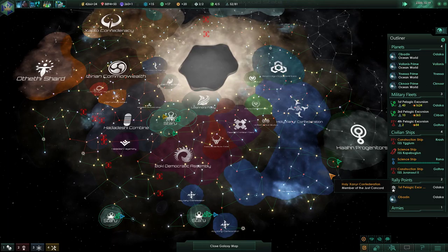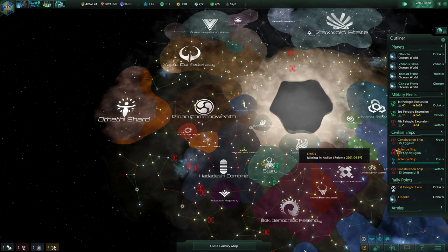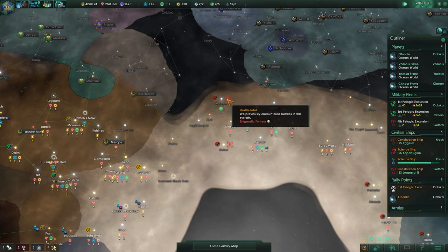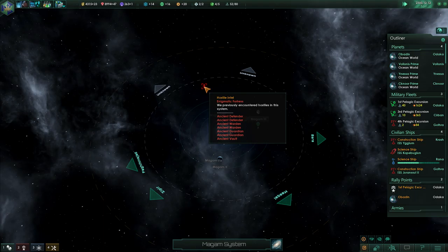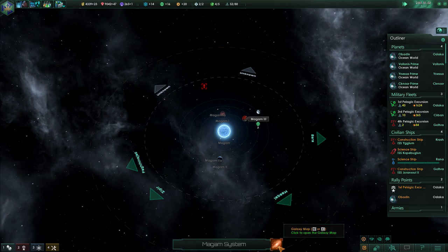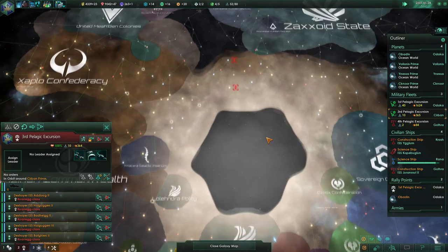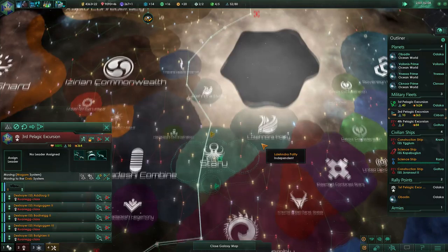I'm gonna hold off on building another one. Where did he go? Where was he at? Enigmatic fortress — enigma. Ancient Defender, Warden, Guardian, and Vault. Might have to stay away from this system for a while. Just for giggles — can I do this without stepping on any toes? Can I send somebody in here? I'm gonna do this.